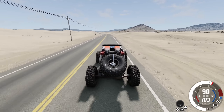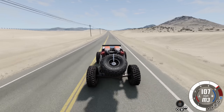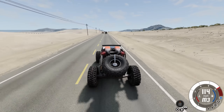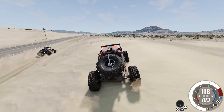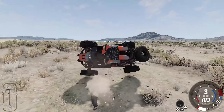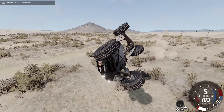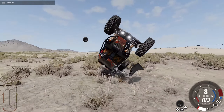On pavement this thing gets up and goes — we're at 80 miles an hour, 90. It's a good stretch of road and this map is going to be great for trying different things. It tops out at about 114 miles an hour. Let's go off-road and hit a big jump — look how light that thing is. It doesn't take much at all — there went a wheel.